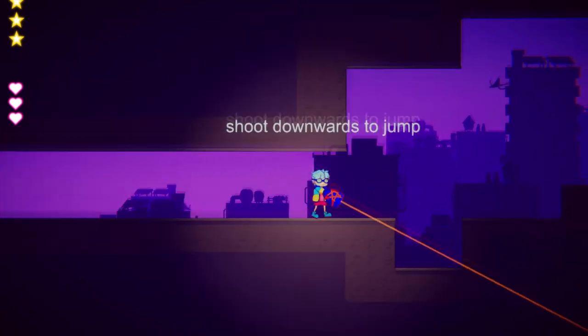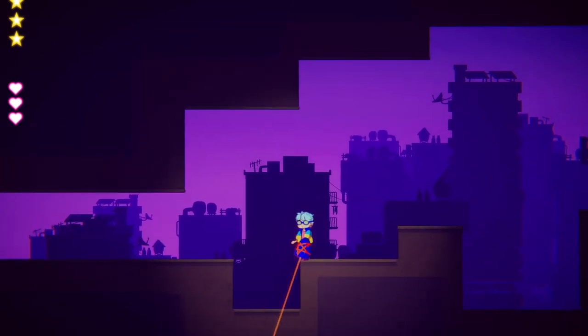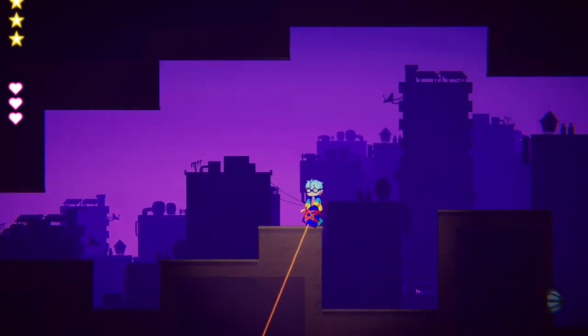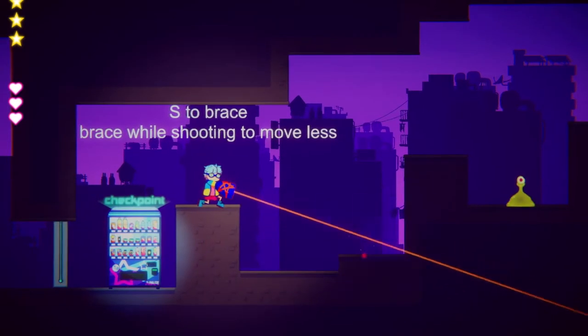Rey is our young protagonist. Alien slimes have invaded Rey's city, stealing the city's power. Using a hacked alien gun, Rey shoots and jumps through the city, fighting off enemy slimes, all while moving with the recoil of her gun.